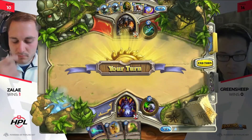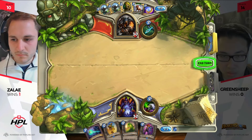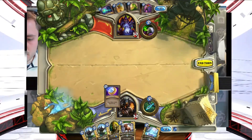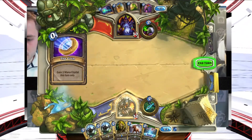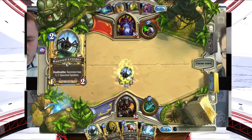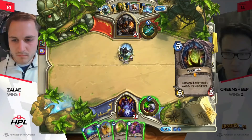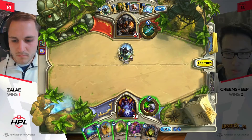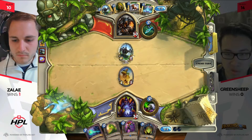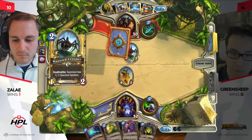That's an Acidic Swamp Ooze in Zelay's hand, and if he finds a weapon to pick off with that, I think he could be sitting well. If there's a matchup that doesn't look good, it's aggressive Hunter decks versus Handlock. You could also see from Green Sheep the 'dog method' — when you're a little sick, just play aggressive, try to get this over with as soon as possible. Reckless aggression is a very strong strategy, especially against people who aren't quite as prepared. Zelay's going to have Sunfury Protector and Ancient Watcher, so he'll be able to stifle a lot of this pressure. But will that be enough to fend off Green Sheep?